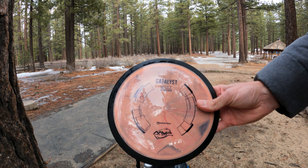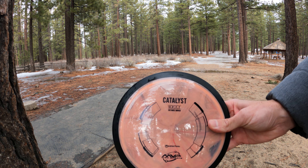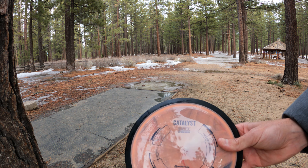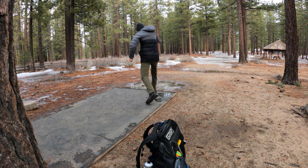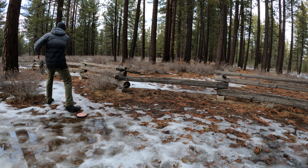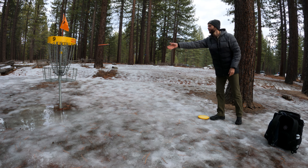Hole nine — par three, 363 feet. We're going to throw the Catalyst, which is a 13, 5.5, negative two and two. I just bought this at a local shop around here, I think it was called Cafe Disc. Pretty nice disc, good selection. Rough drive, good approach, should be an easy par. One over after nine holes, and surprisingly I'm not freezing my ass off.